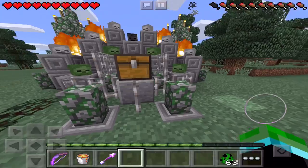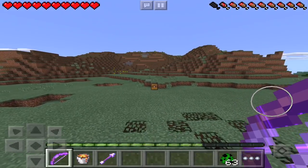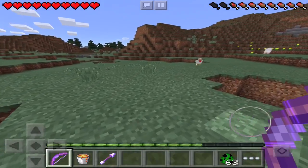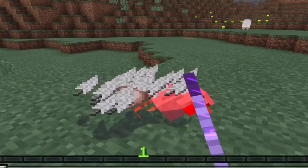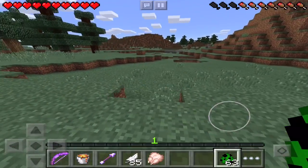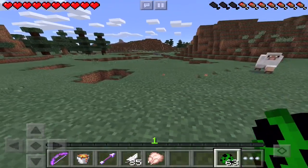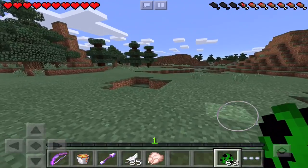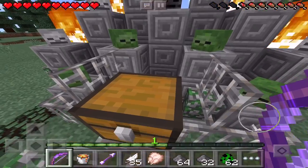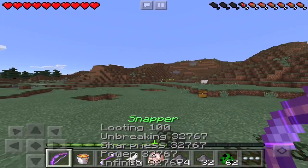What does Snapper have that makes it so powerful? First of all, it has all the mechanics that a super strong sword would have — that is Sharpness and Looting. You can smack mobs with your bow and they die. Looting allows you to get more loot out of animals you kill, except for sheep and golems. So if I were to kill a creeper with this — bang — look at all of that gunpowder.